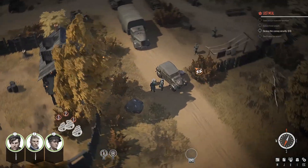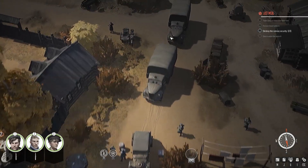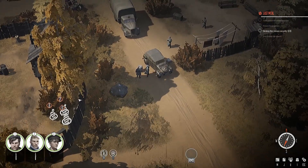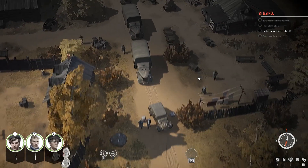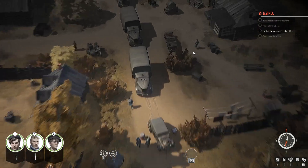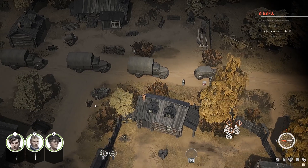Here we go, I'm going to destroy the convoy security. Here they are - there's eight of them apparently. You can obviously try and approach this stealthily, but since there's so many of them, I don't really think it's going to be an option. We're probably going to have to have a shootout at some point, but we'll try and take out as many as we can stealthily. Maybe slit this guy's throat.